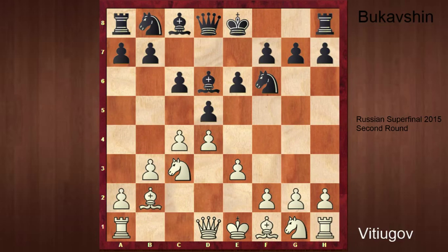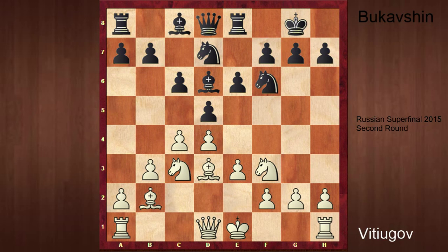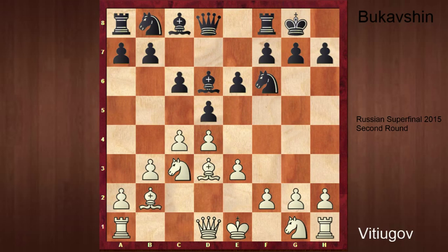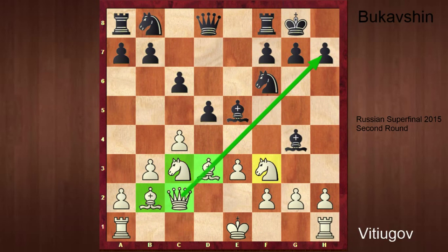So Bishop d6, Bishop b2, Castle, Bishop d3. Here Bukhavshin might have gone back to the main variation — he could have tried Knight d7 and after Knight f3, Rook e8, we are back in a well-known position. But he didn't play that way. He went e5. Nobody knows what would have been played after Knight d7 — maybe there were some tricky ideas by Vityukov.